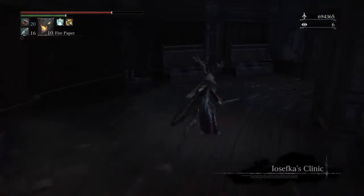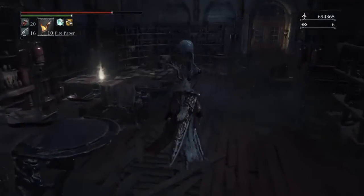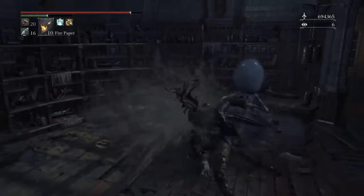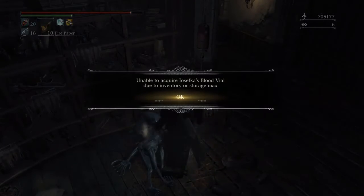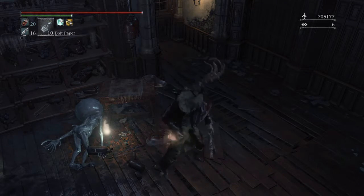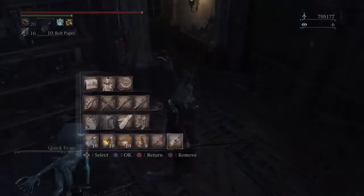I would suggest going to the right first, open the door. They are kind of harmless but I wouldn't test it. I'm just doing a visceral to get my health back since I have the rune for it. That was the official Yosefka - she gives her blood. Going to use it, it's kind of a waste I admit, but I have another one.